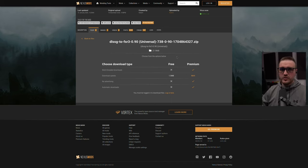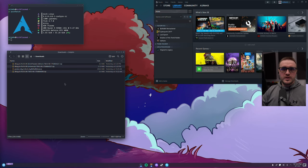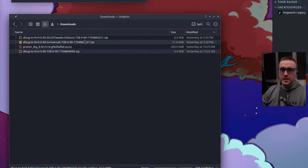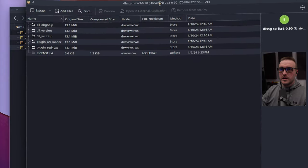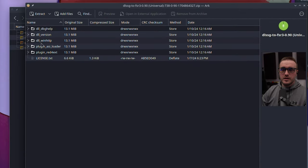They may ask if you want to donate — that's optional. Once logged in, you'll see a download link — just click it and download. When it's downloaded, open the file. I downloaded three versions but the one you really want is the universal one. Click on it and you'll see several files — focus on the three top ones. That's all you need for Cyberpunk at least. The others require third-party tools, so skip them.